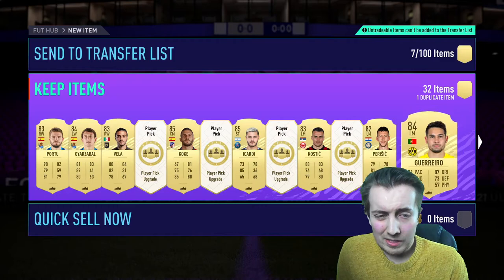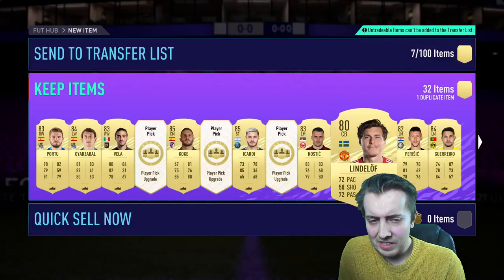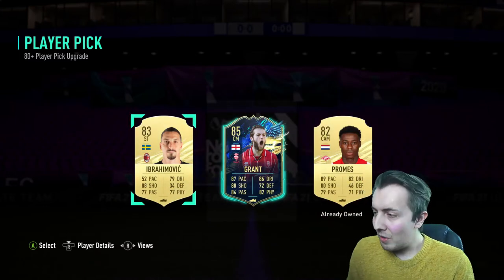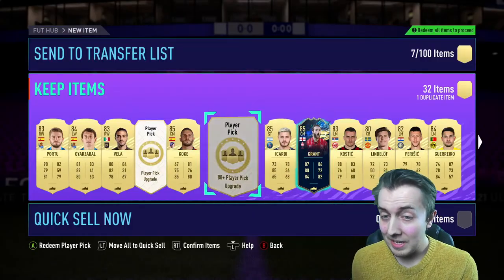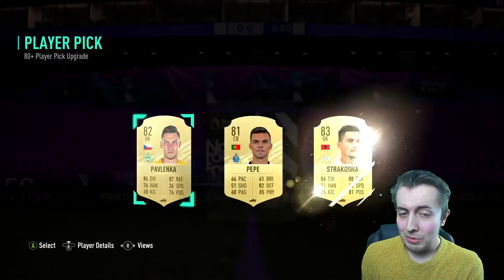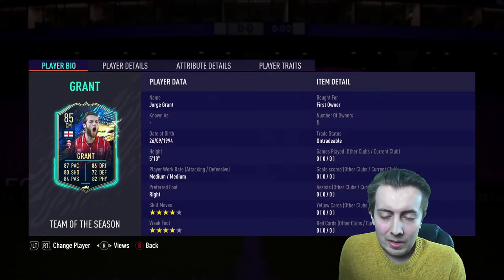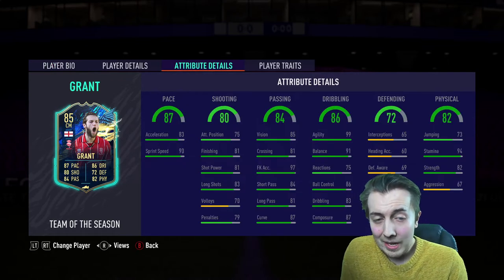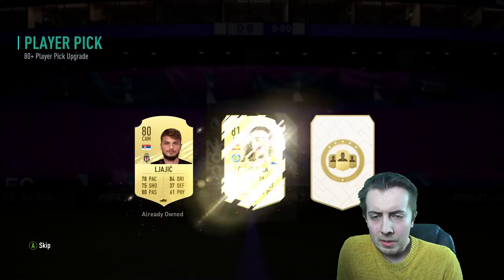84 Guerrero - not bad, but it's not a blue. Victor Lindelof okay... Team of the Season, let's go! Grant - I've got him back in the club after putting him into an SBC, no doubt that's where he'll end up again. Shame it's not amazing - four star four star, medium medium, five foot ten. He's not got a bad card in the grand scheme of things, but it's not an amazing card, let's be real.